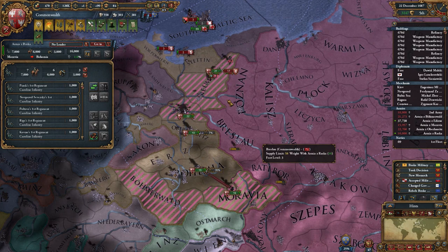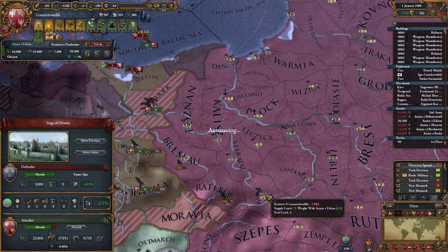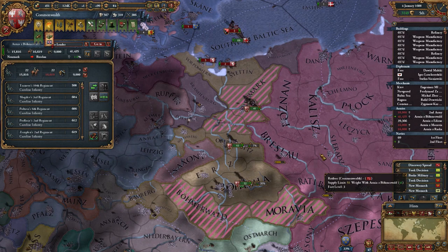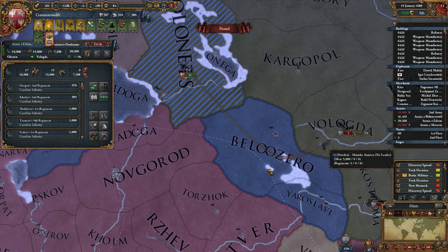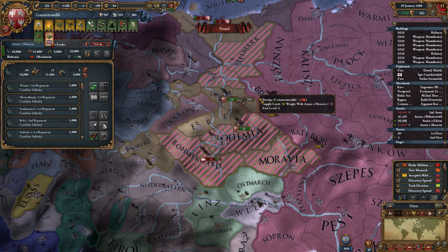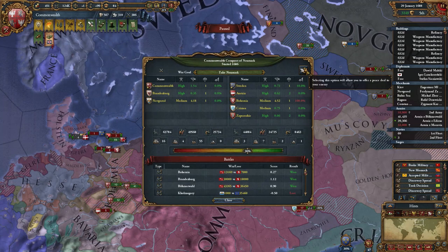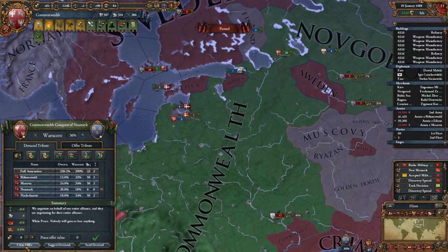Another siege is done, so I'm going to sign peace soon — I'm just getting some extra war score right now. Plus 6.85, awesome. I'll let these sieges finish because they are almost done. I don't think I'm going to bother sieging these other provinces, that's a waste of time. 36% — this is enough. Oh, and this is new as well — you can suggest demands, which constructs a deal that your enemy will accept. It's kind of nice I guess, but I won't be using it.